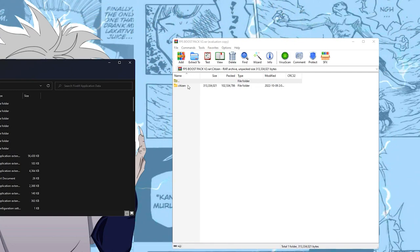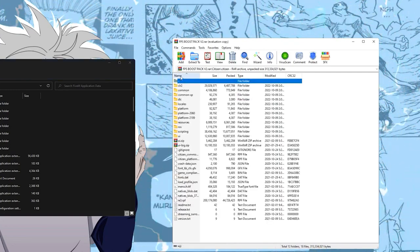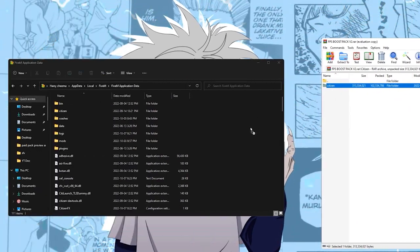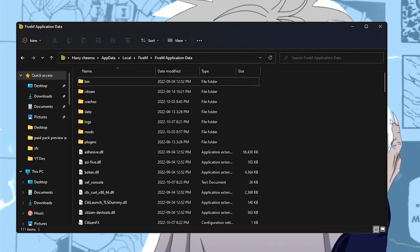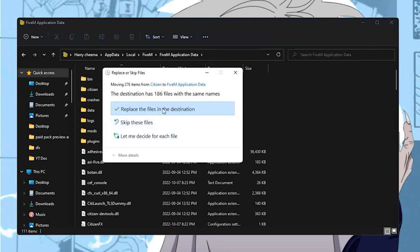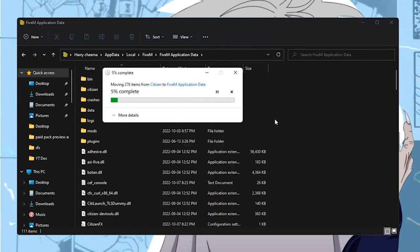Then you want to take the citizen pack and drag it all the way to your application data folder and just let it load and move everything. Also you want to click on replace the file in destination — just make sure you click that.